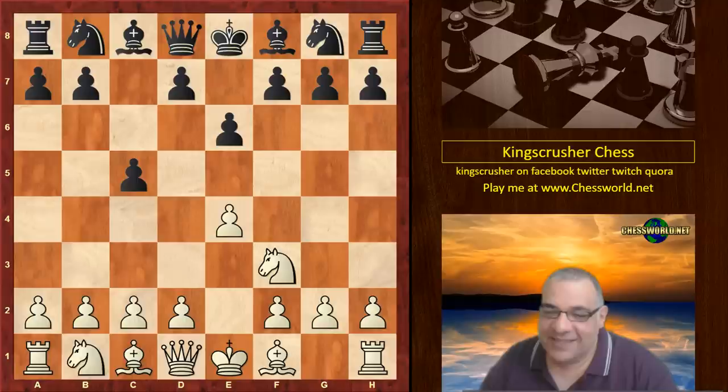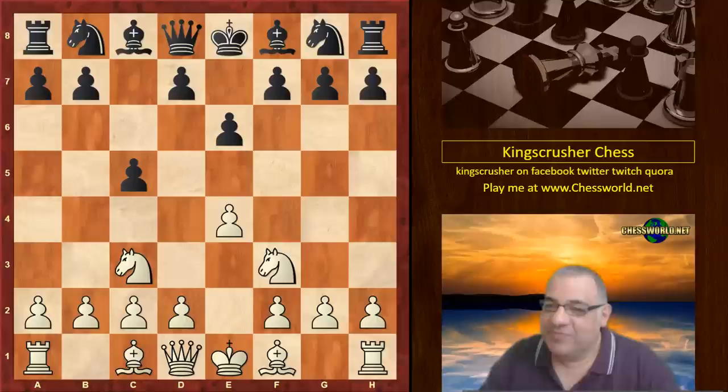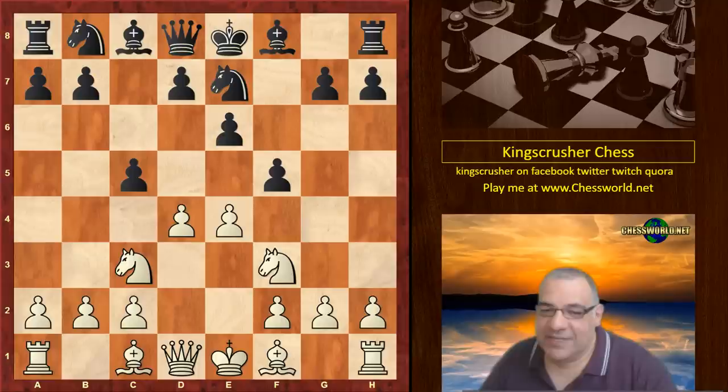Now things start to get a bit strange here. We see Knight e7, which is quite an unusual move. Then d4 and black plays f5 — so that was his cunning concept. The move d5 is played and white already has a promising position.